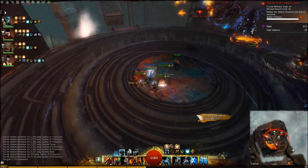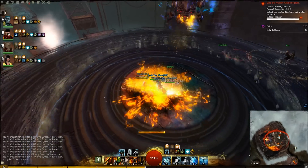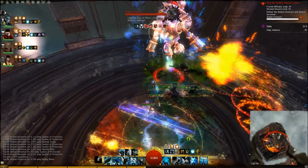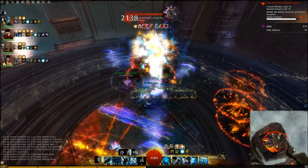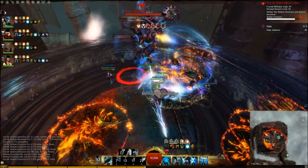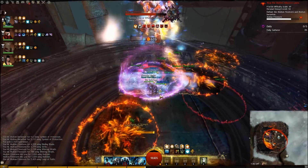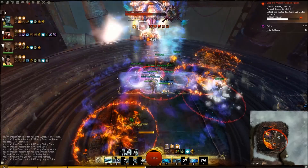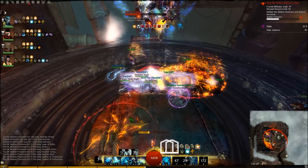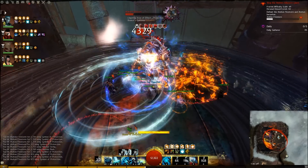Once he's dead, grab banners, go into the middle, stack might. If he's where you can attack him, you can binding blaze him back into the middle. You just want to keep up reflects on him — you can just stand in the circles if the reflect is up, it won't hit you. You can use tomb if you still have it, and pull quickness so you can stack exploit him down faster. It's an easy fight with reflects and just a lot of DPS. It's kind of a joke.